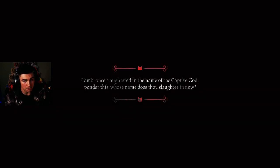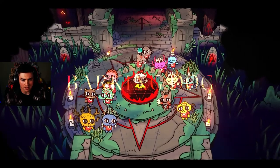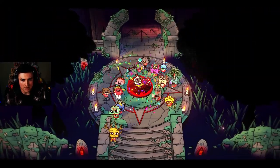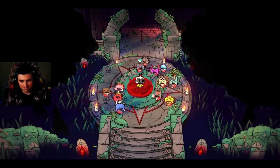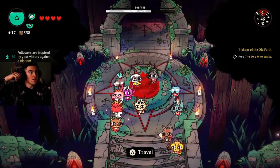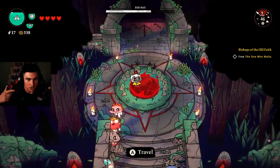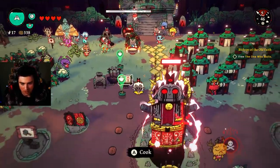'They who were once slaughtered in the name of the captive god — ponder this, whose name do thou slaughter in now?' My own name! Back to my homies. If you notice my cult has gotten extremely small between the bishop constantly making me destroy my own people, old age, and a lot of other stuff — a lot has happened to the cultists.